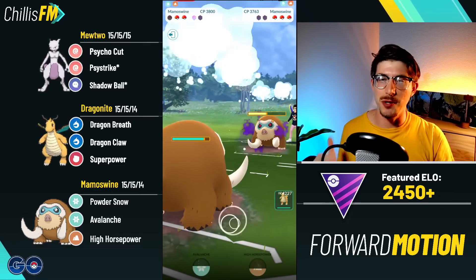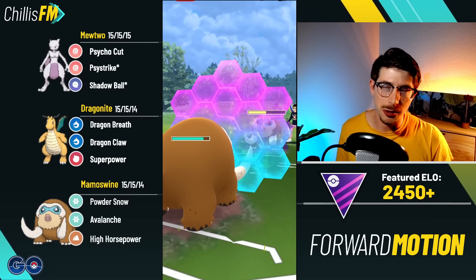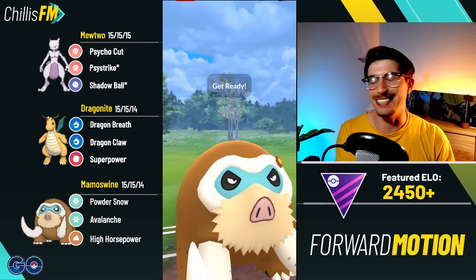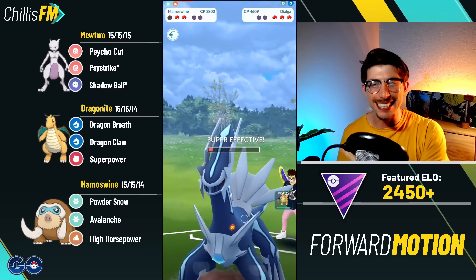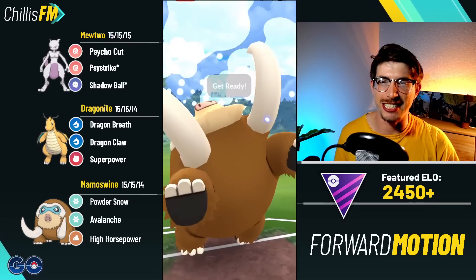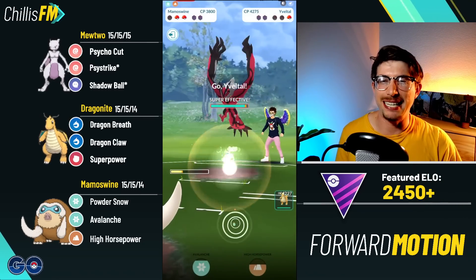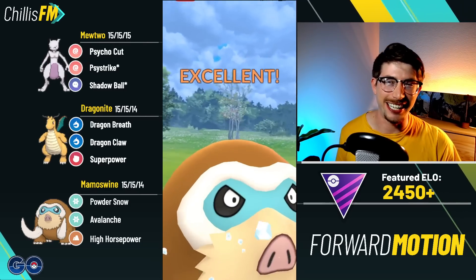We let our Mewtwo go — yes I could have made it to another Psystrike, but my Mamoswine is loaded with energy and will be very strong. We're going to be over-farming here. My opponent goes for the catch on Dialga, and you already know it's High Horsepower time — we nuke this Dialga, nearly one-shot it. Getting the Powder Snow down, leaving with a ton of energy. Out comes their Mamoswine — no big deal — throwing the Avalanche taking it out. In the back is an Eevee-lution and Mamoswine is poised to sweep for the second time.